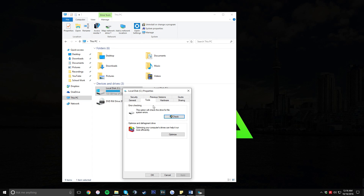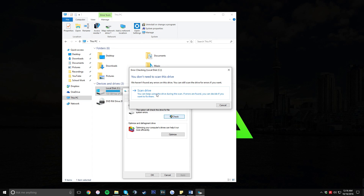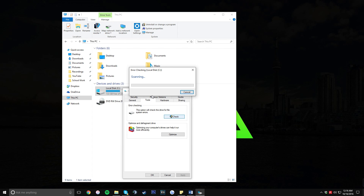Click on the Tools tab and then click on Check. Once you click on this, it's going to ask you to scan your hard drive, so go ahead and click Scan Drive. What this does is scan your hard drive for any system errors or anything that you might be able to fix. Since I have a solid state drive, it's only going to take about two minutes.